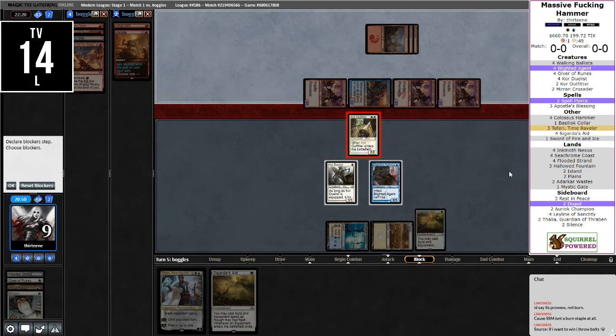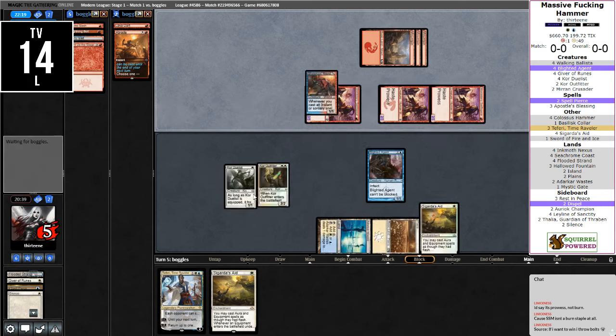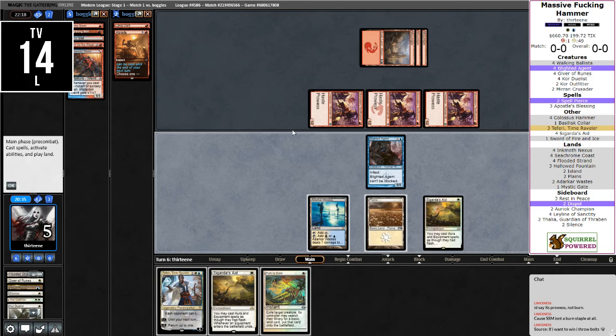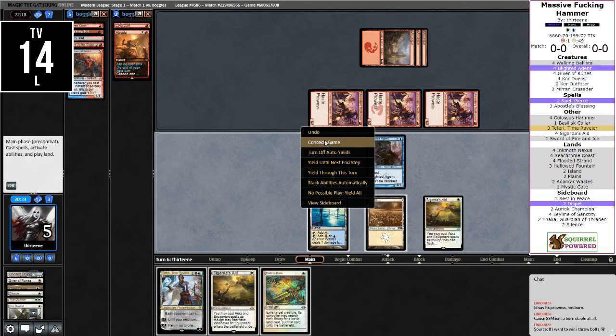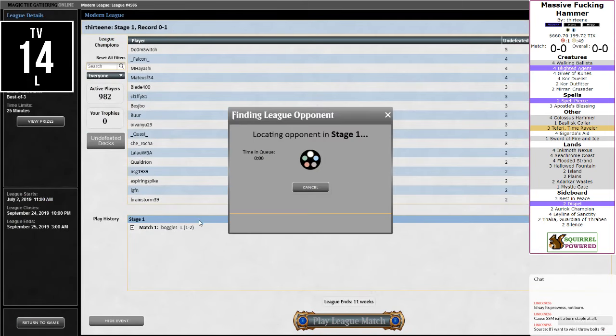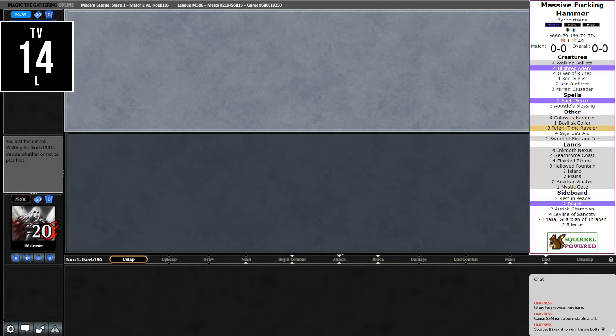If opponent has a land I've lost anyway. I need to block the other one in case they only have a Bolt. That's a Path — that doesn't really solve anything, so I'm still dead on table. Opponent gets it, that's a little sad. Early versions of this deck also had the Trinket Mage in the deck so you can just go tutor the Hammer, but what are you going to do?